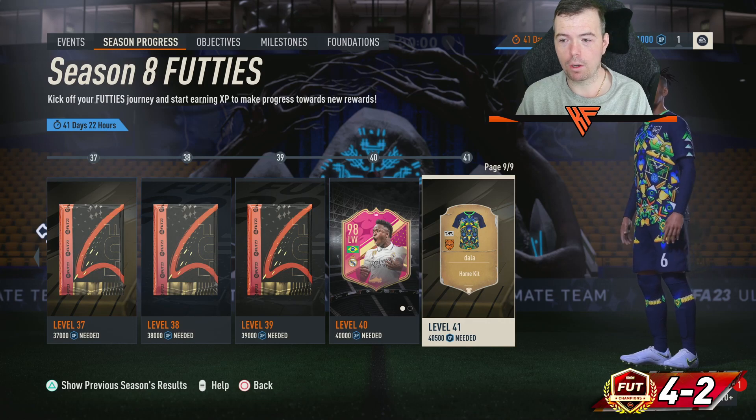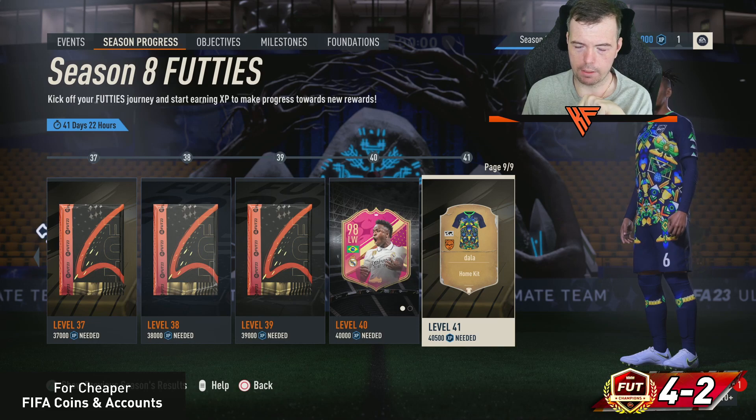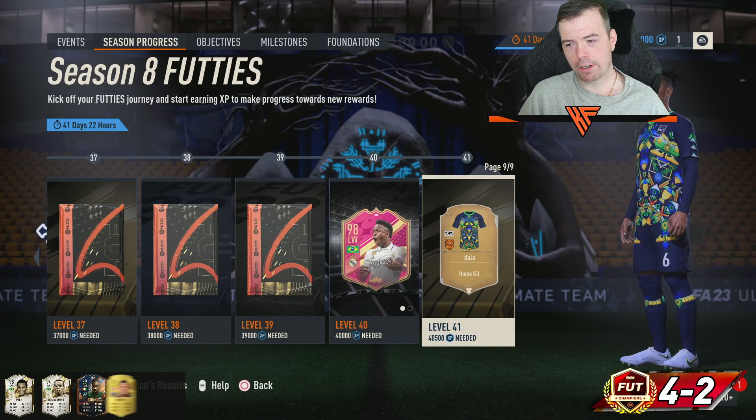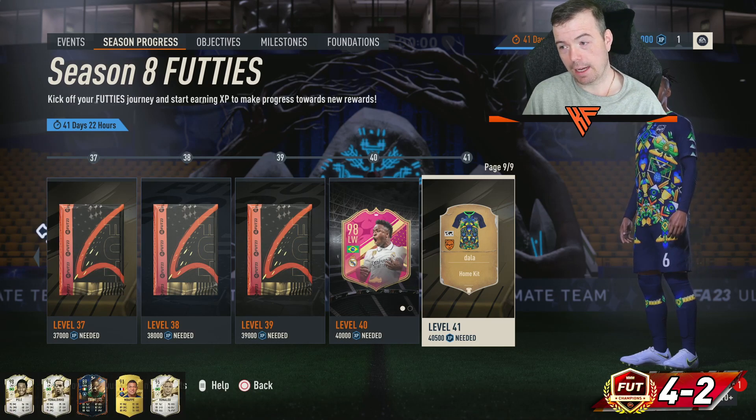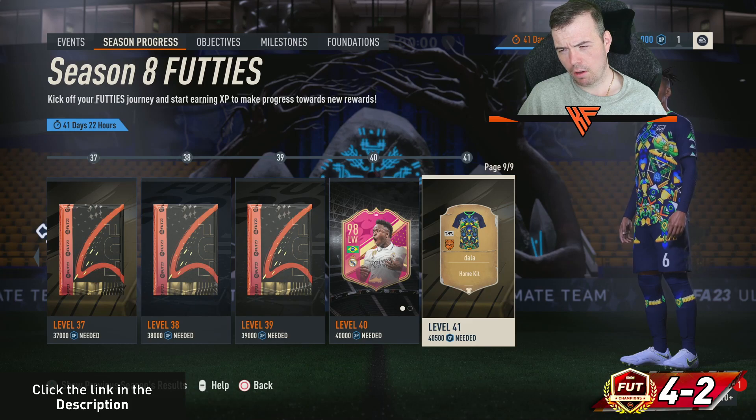Page nine, levels 37 to 40, features a Dalai kit. I have no idea why it has that design on the back, but the kit design itself is actually very nice — I rate it quite a lot. If anyone knows what the kit is for, please let me know in the comments below.